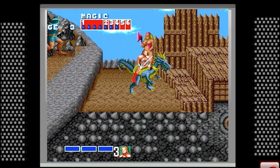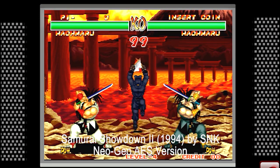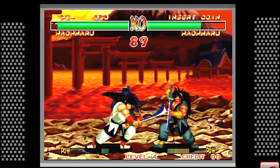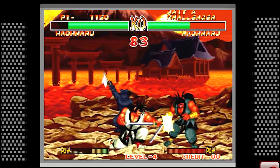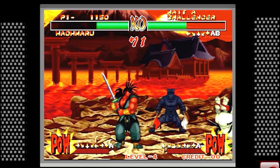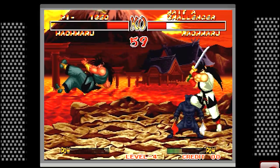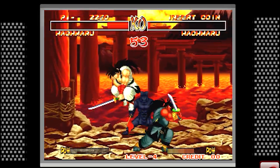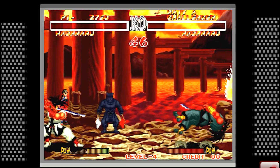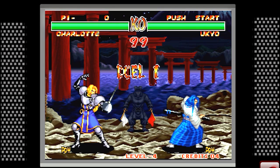Samurai Shodown 2, also known as Samurai Spirits 2 depending on your region, was released on the Neo Geo. For anyone not familiar with that system, it was a 16-bit home console that used the exact same hardware as the coin-operated arcade machines, so you could buy the game and play it at home and it would be absolutely identical to the arcade version. Many would argue this is the best Samurai Shodown game — that's quite contentious in Samurai Shodown circles — but it is an extremely well-made game. The sprites are much larger than other consoles of the era, very colorful with a very detailed color palette.